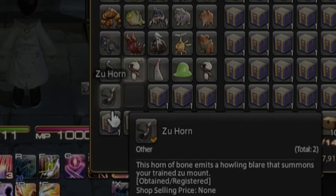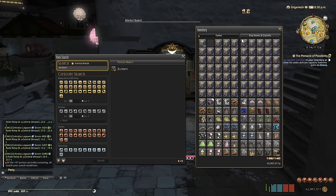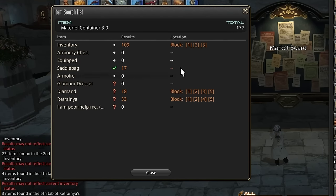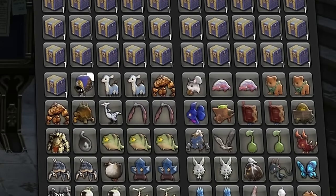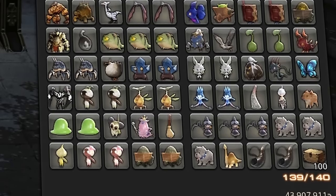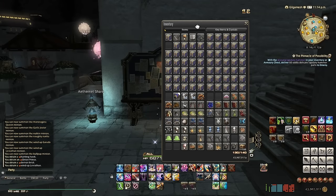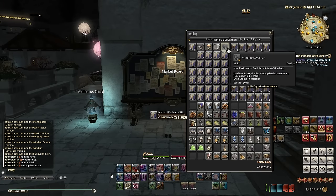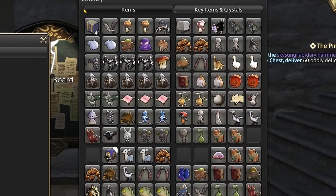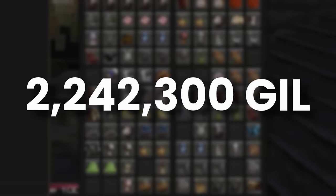So we've opened about half of the first inventory. Actually, how many boxes do I have left? We managed to score two Zuhorn mounts already — we are definitely making some good money here. But still no Nightmare Whistle in sight. You think I'm your average player? No, I'm your below-average player. We didn't open up that whistle, but we just opened over a hundred boxes and managed to get over two million gil.